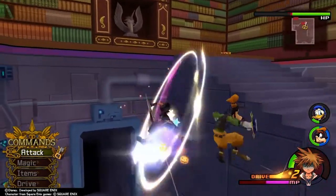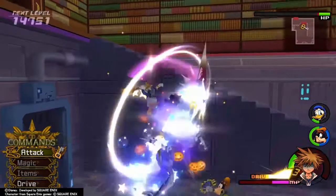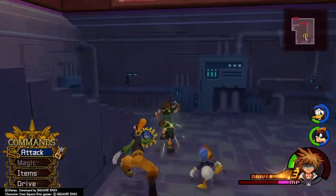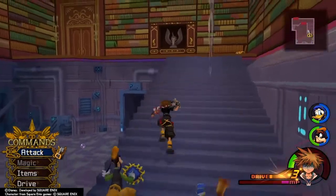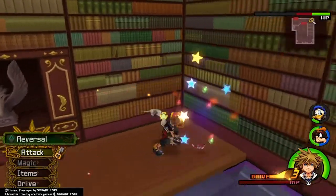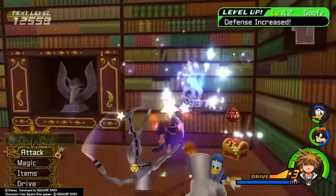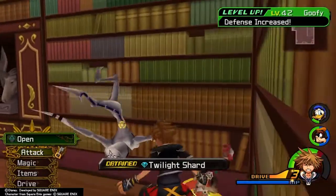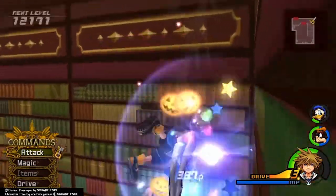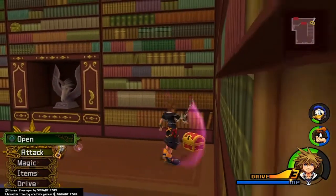Oh man, nearly dead already. I need to get a heal in there somehow if I can. There's a chest at the top right too that I might have forgotten, but I didn't — just gotta go grab that once we can. Once we get the chain combo off on him. There we go. Can we grab the chest now? Yep.